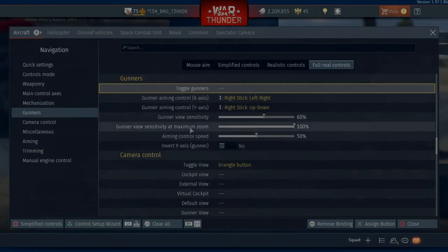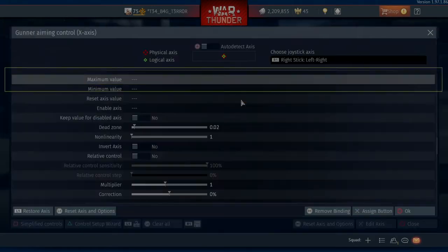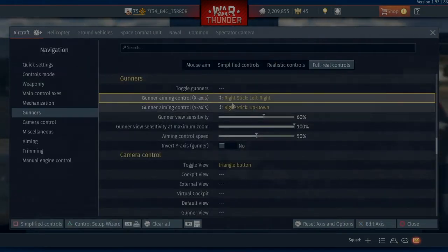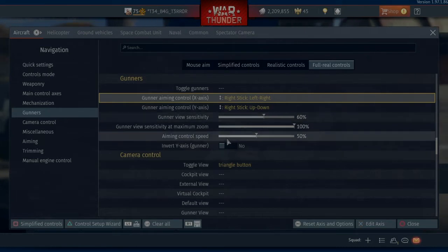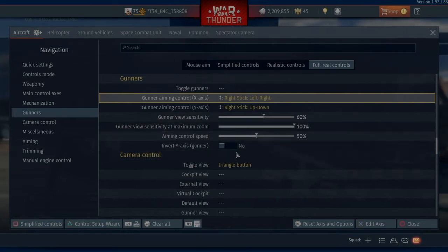Go to Gunners. Now what I've done for my gunners is nothing — I think it comes as default like this. But just edit axis, left and right for your x-axis, come off of auto detect, here's my settings. And just do pretty much the same for your y-axis. Here's my sensitivities — it works OK for me, but I rarely ever fly any planes which have gunners, so it doesn't really apply too much to me. You guys might want to change your sensitivities to whatever you like.